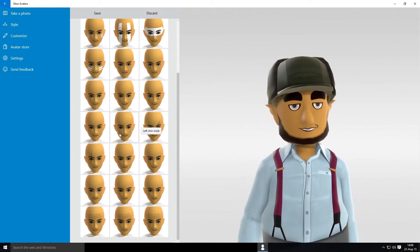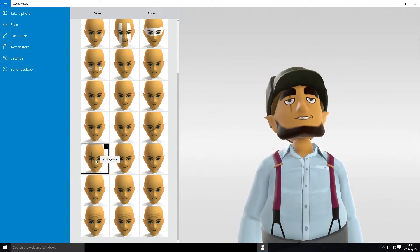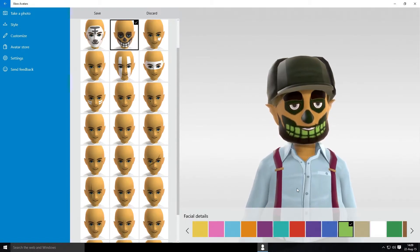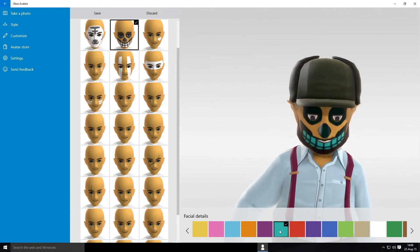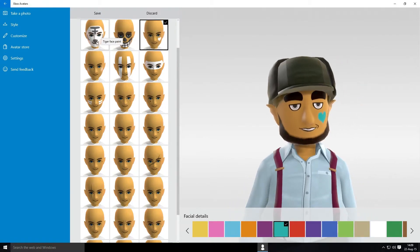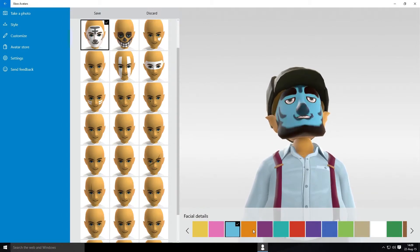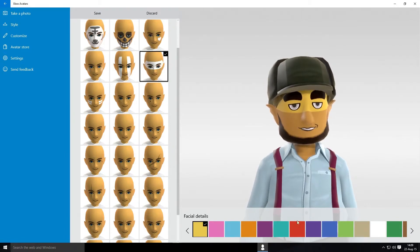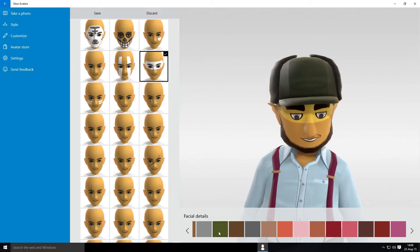Face details. Right eye scar. Change all the options on the face paint. Yellow. Heart. There we go — make him look like a superhero.